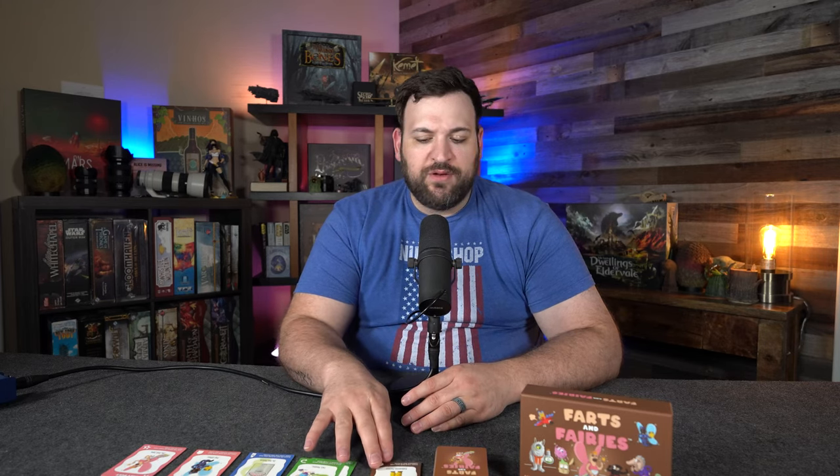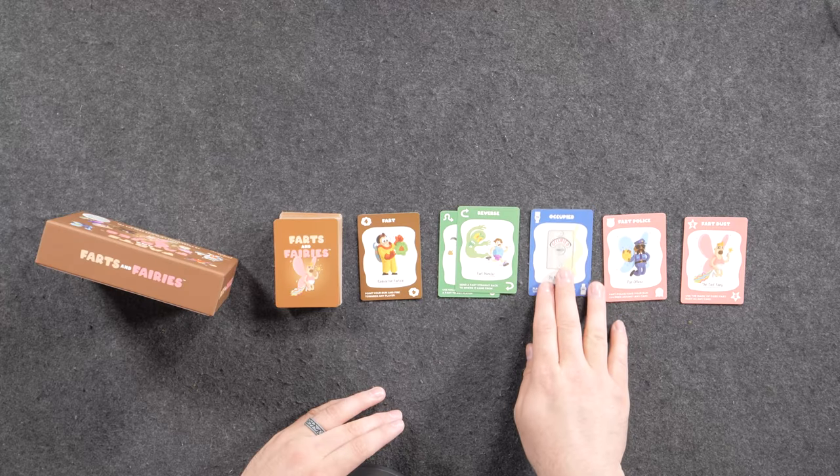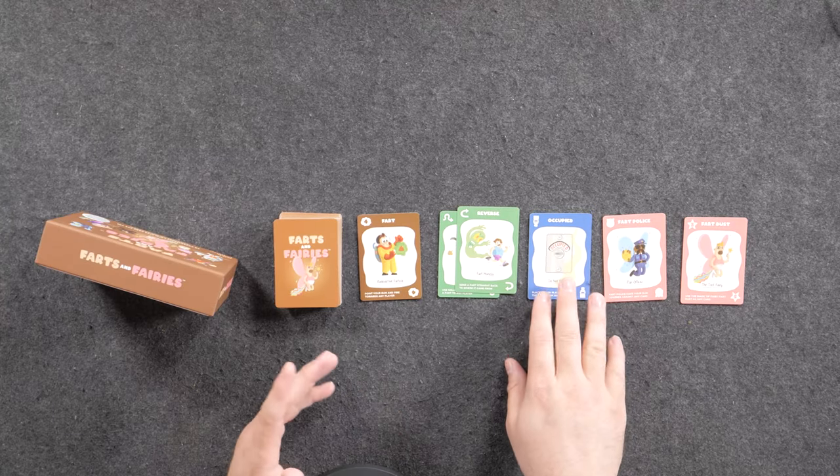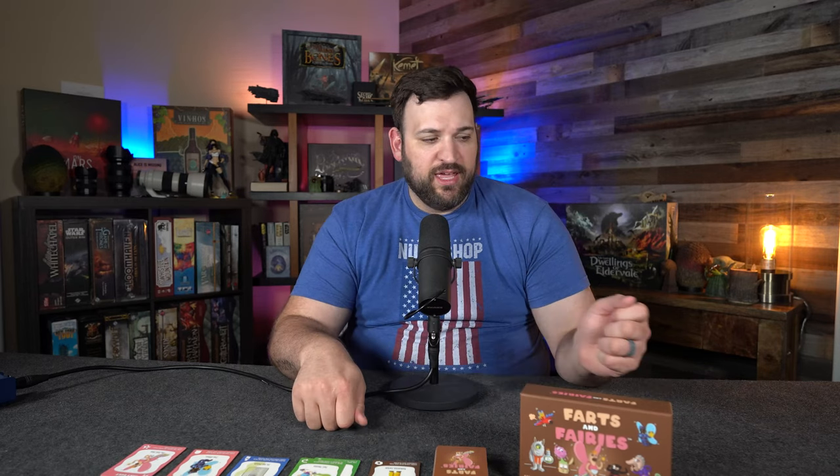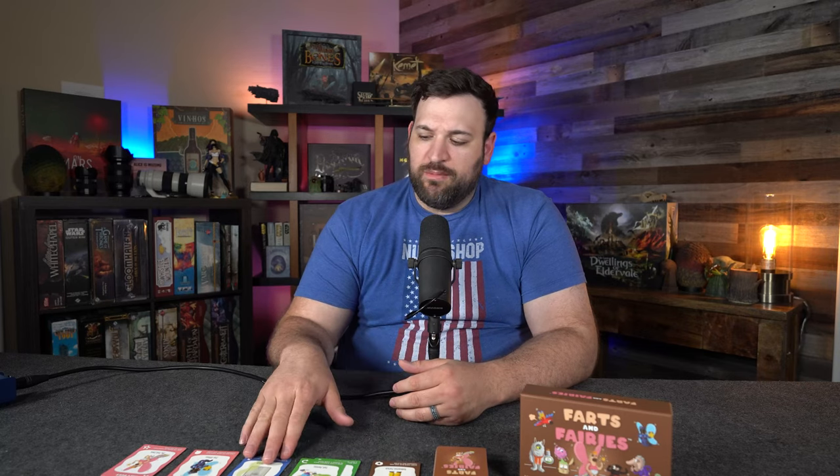Then you have the blue cards, which are action cards. These are cards you can play to do different types of actions in the game. For example, you've got Occupied, which skips someone's turn; draw two cards; swap your hand with someone else; and the Atomic Fart, where you take a card from your fart bank and give it to someone else. So they are powerful action cards that you can use.